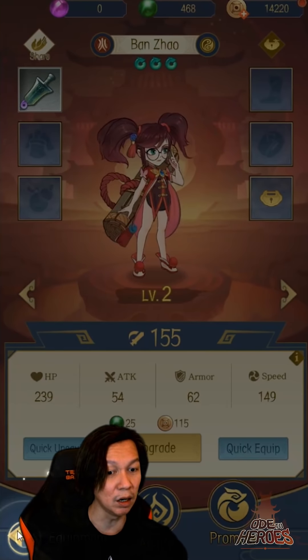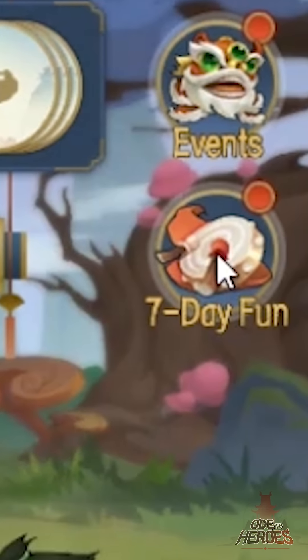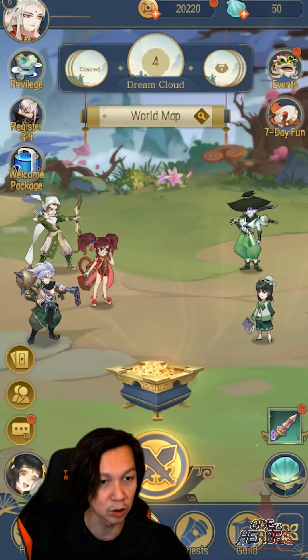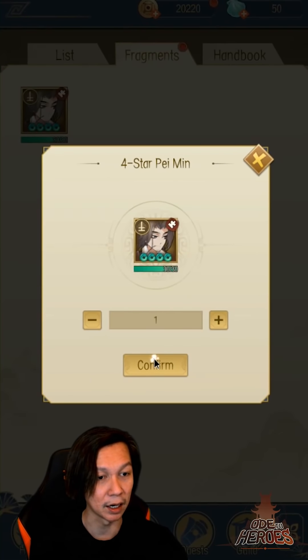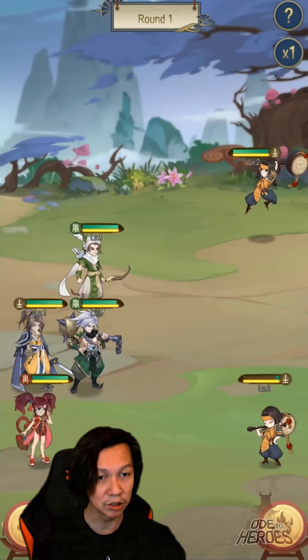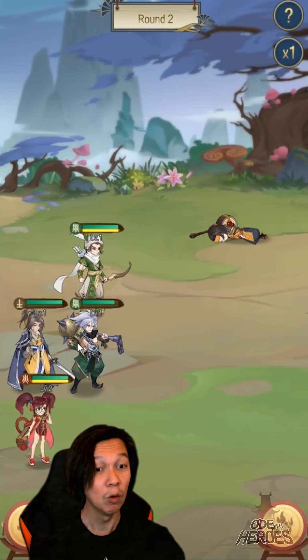The music changed — this feels like an actual story or scenario stage now. We're leveling up every second. I spotted some free rewards and grabbed a four-star hero's fragments. I can summon him right now — four-star Pai Men, summon confirmed! Let's drop him into battle and see what he does. He's drinking... and then boom, AoE attack!